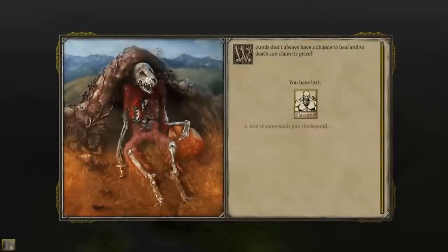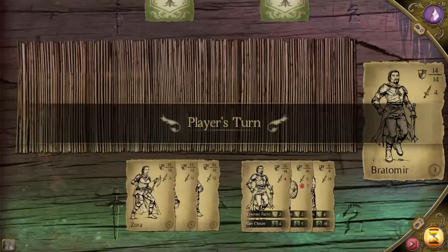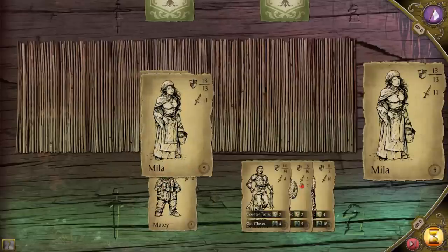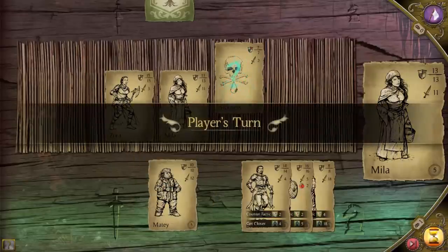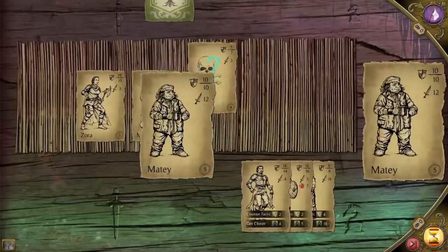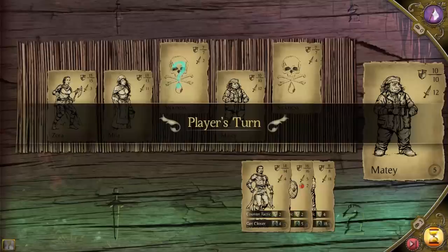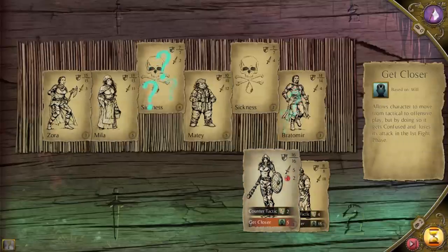Fight challenges are not the only type of problem solving here. You will often encounter such obstacles as disease, social encounters, magical rituals, and curses — and all of these are also resolved via the card minigame. The biggest mechanical difference lies in the risk: in non-fight challenges you do not get automatic wounds, but you can have some dire consequences depending on the event where the challenge occurred.